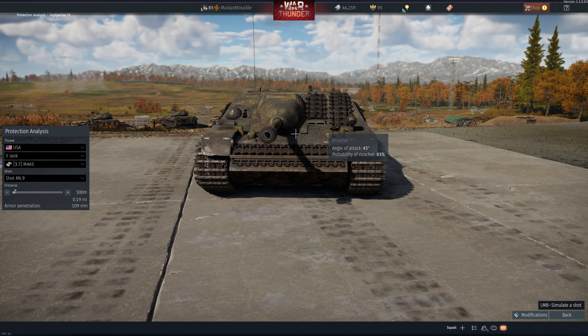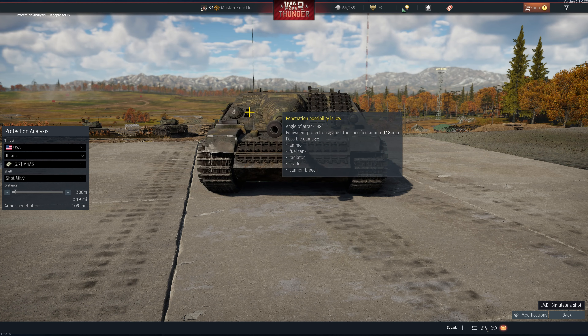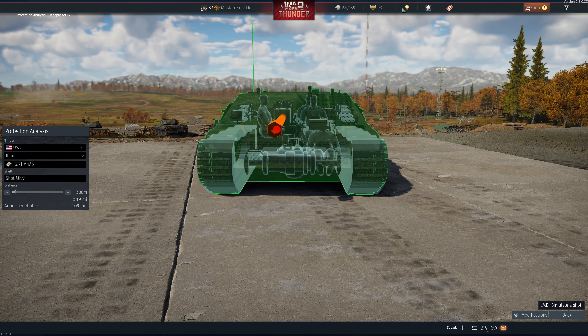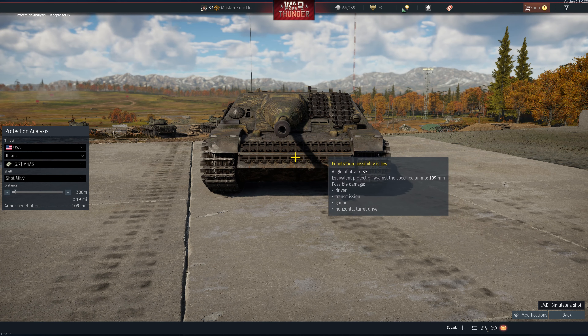On the front, these are all maybes. You get a couple maybes on the front here — near the gun port, maybe. Take out the barrel, it's always a good option. He's still mobile if you take out the barrel, which isn't the end of the world. There's a pretty wide area in the front where you can take out the transmission.